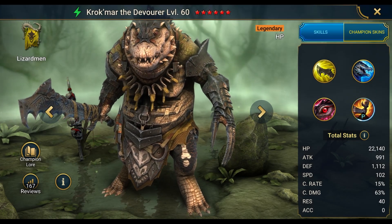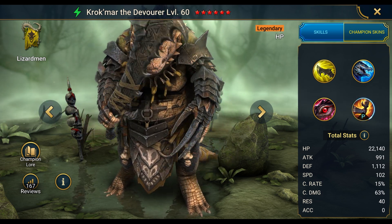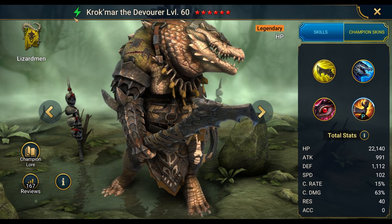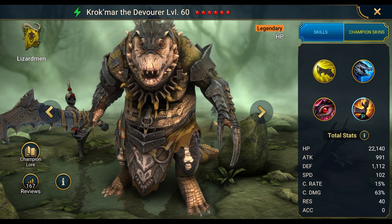Welcome to another Raid Shadow Legends video. Today we have a brand new champion guide for a newer champion in the game named Quakmar the Devourer. This champion is part of the Lizardman faction, spirit-based affinity, legendary HP-based. Looking over his kit, the first thing I like to do is figure out where is the niche.